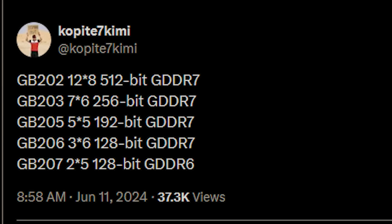We're going to be using Copperite 7 Chemist specs here, and I'll also throw in a nice comparison from TechPowerUp and Videocards.com, plus some other bits and pieces. So let's begin with GB202 — it is a 12x8 configuration. We'll go more into what this means in just a second. 7x6 for GB203. 205 is 5x5. 206 is 3x6. And finally, 2x5 is GB207. The full GB202 die is 512-bit. The rumors are that we're going to see 448-bit for the 5090. GB203 is 256-bit, then 192-bit and 128-bit — those are all GDDR7.